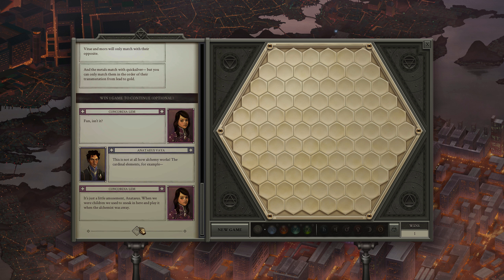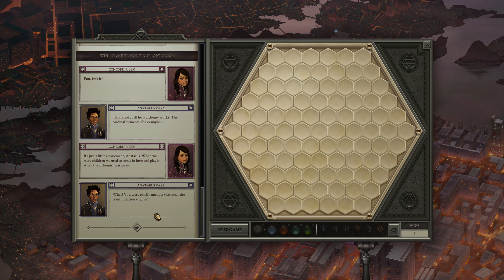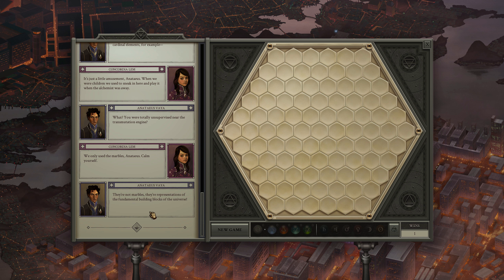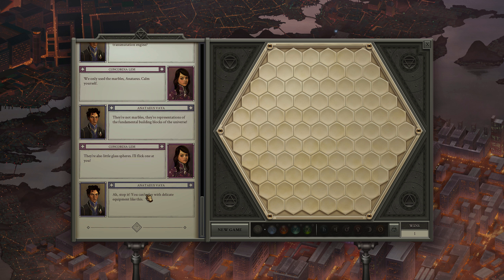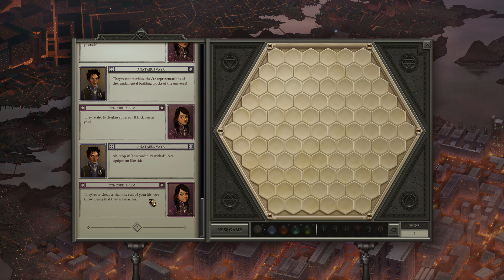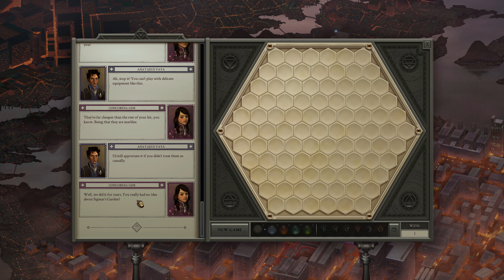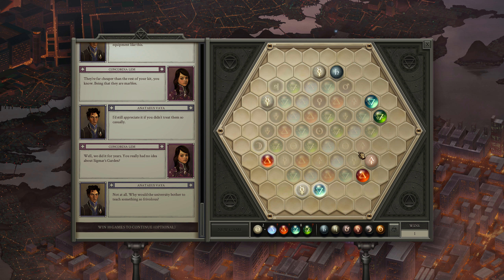I have no clue what I was doing literally the entire time. It's not how alchemy works — the cardinal influences, for example — it's just a little amusement we would play as children who sneak in here and play when the alchemists were away. They aren't marbles, they're representations of the fundamental building blocks of the universe. They're little glass spheres — I'll flick one at you. You can't play with the delicate equipment like this. We did it for years — you really had no idea about Sigmar's Garden? Win ten games to continue.